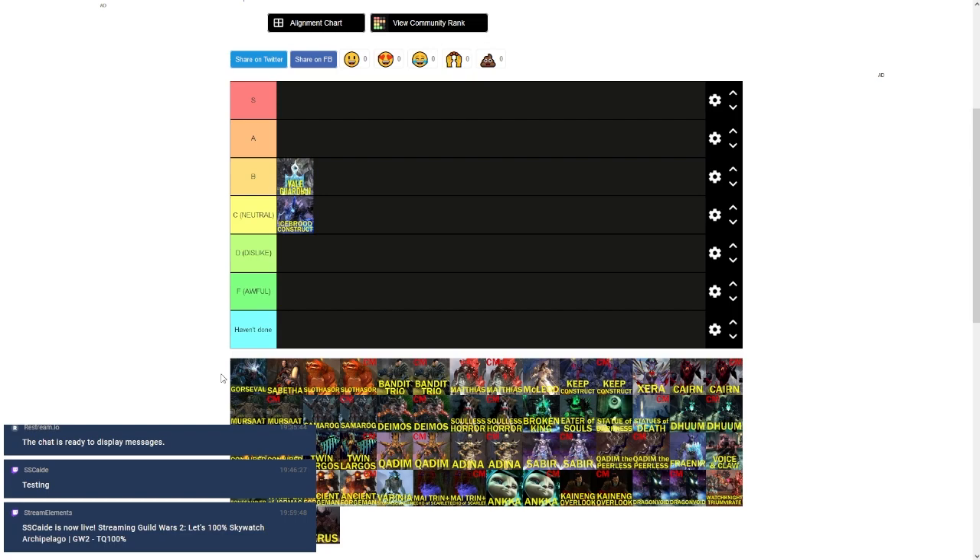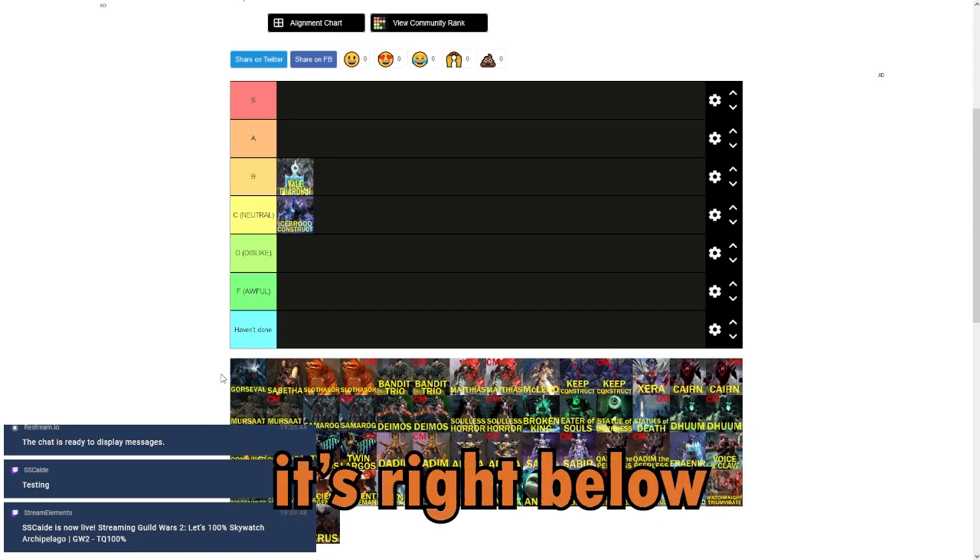With Gorseval it's literally just smacking his butt the entire fight, then you kill spirits, then back to smacking him, and there are orbs — but if you have one or two people with Epidemic, you solve that problem immediately. The thing with Gorseval is his extra mechanics exist to be ignored as much as possible. One Scourge DPS can handle the orbs for the entire fight. You either ignore it completely, or if you're a new group without anyone prepared, the orbs just wreck you. I'd put it right below Vale Guardian.